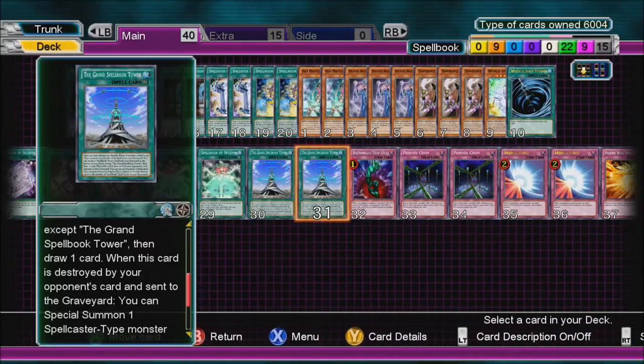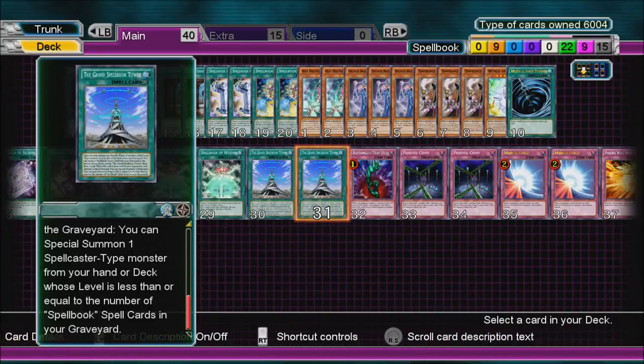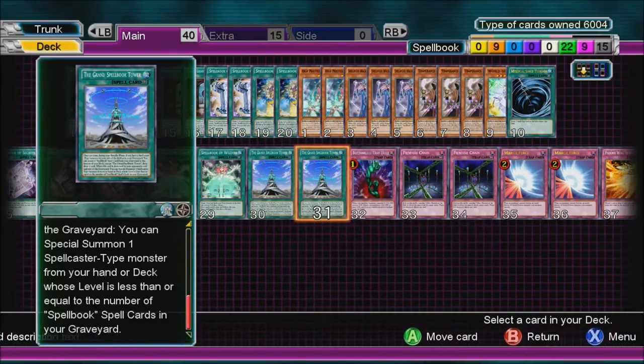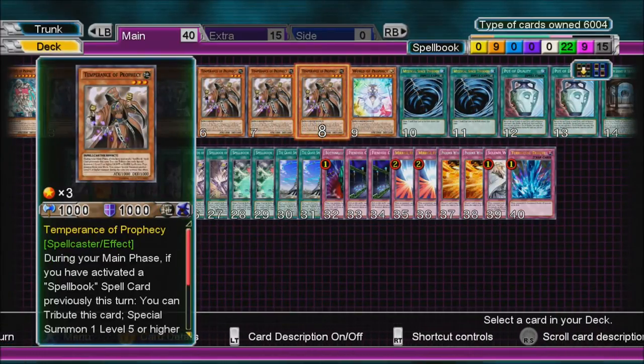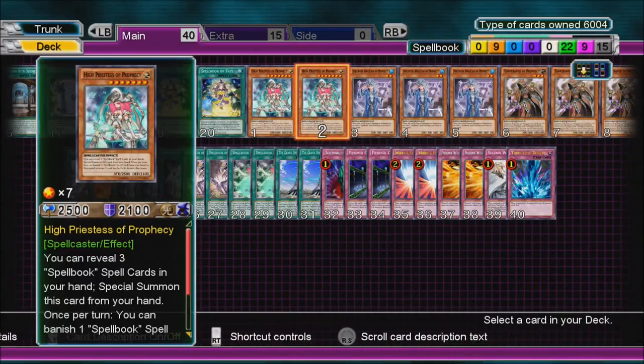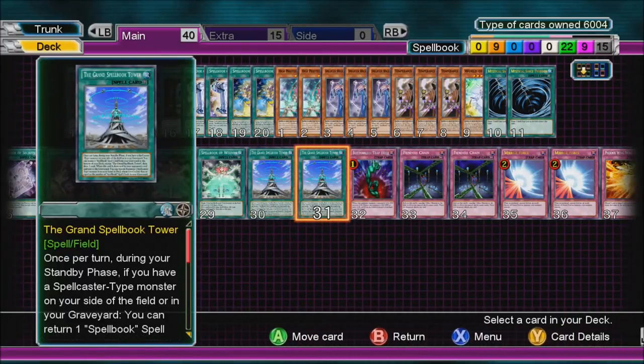When this card is destroyed by your opponent's card and sent to the graveyard, you can Special Summon one Spellcaster monster from your hand or deck whose level is less than or equal to the number of Spellbook cards in your graveyard. So depending on the number, you could get High Priestess or whoever you need. It's a good card — gives you a lot of card advantage.